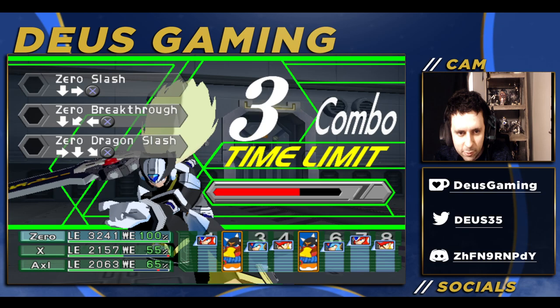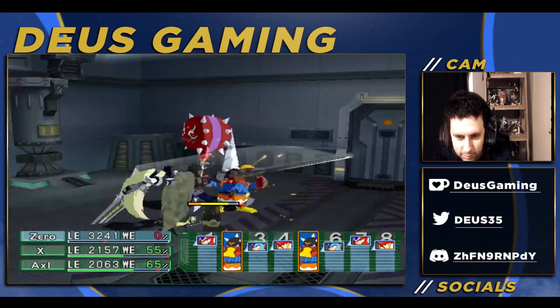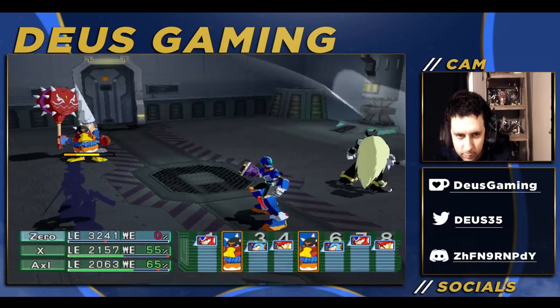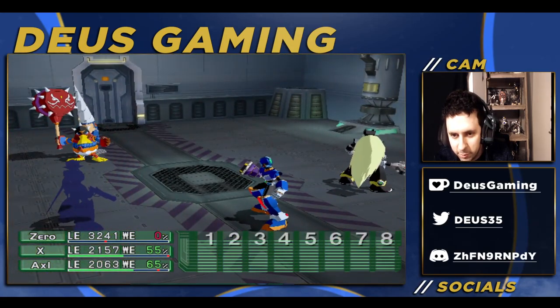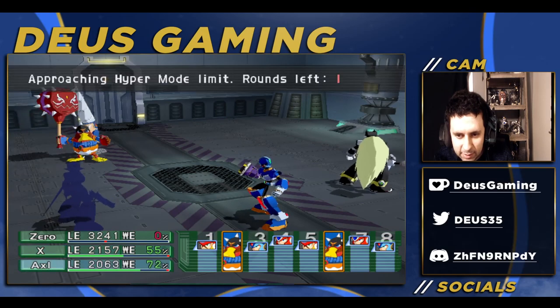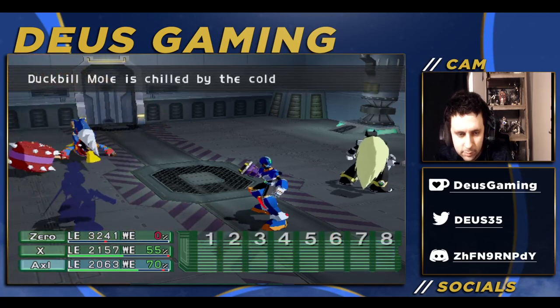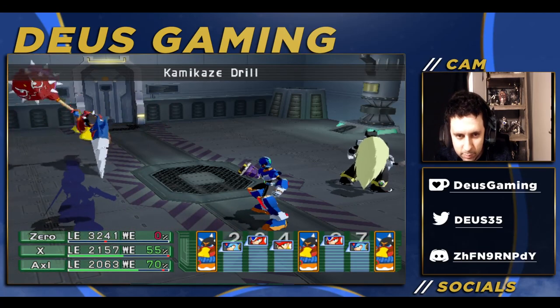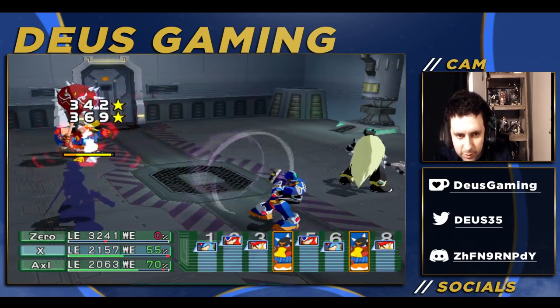I know I probably should be using his other moves but Zero slash is just so much easier for me. I've beaten the game and all the bosses without having to use any of his other combos. You do get some rewards if you do his other combos though, just saying. Axl is doing more damage than X — X is the least damaging on my team by far — but it's much more controlled now with only one enemy.